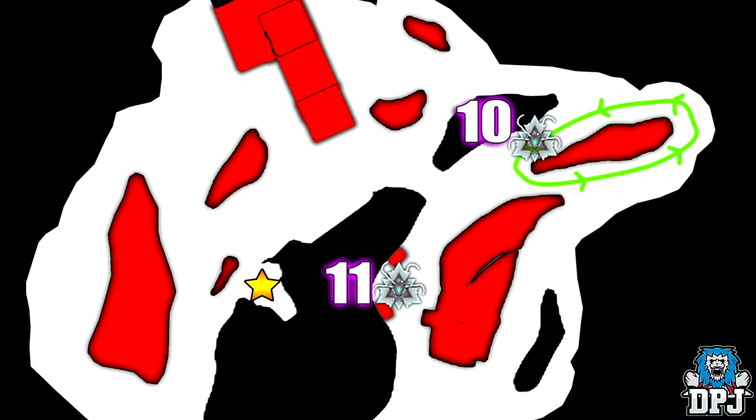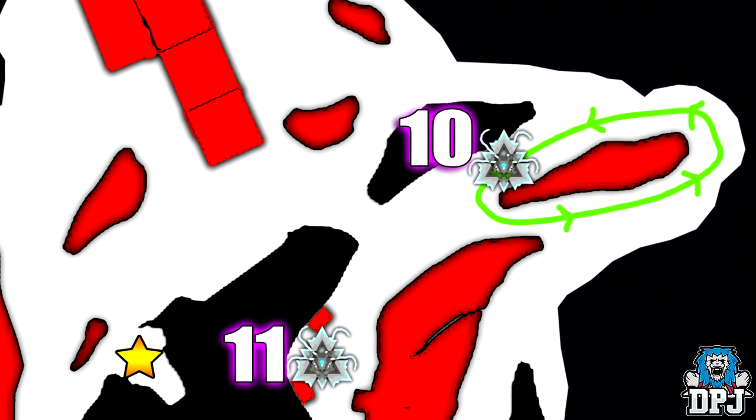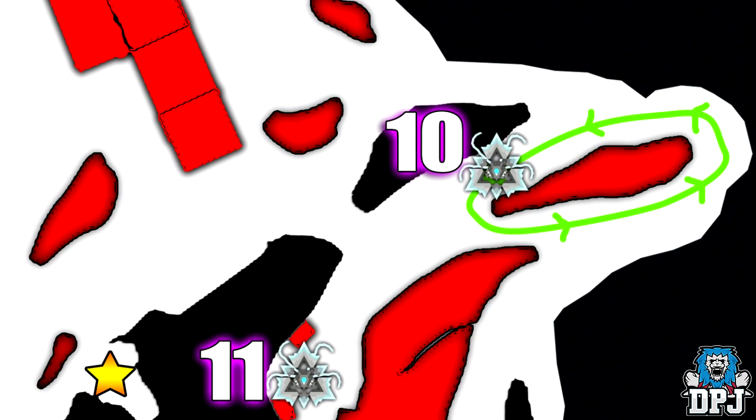Gorgon 10 isn't too hard but the area it patrols is a little small, so it's kind of hard for your whole team to hide in cover. Get in as quick as possible and attack. The best spot is pinpointed on the map — simply wait for it to cross your path ahead of you and eliminate it as quickly as possible.